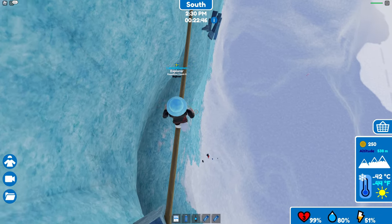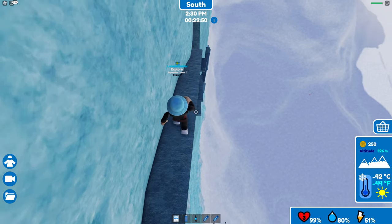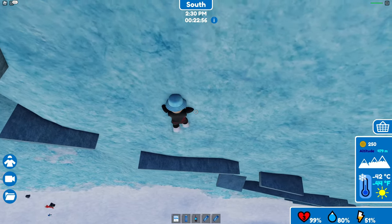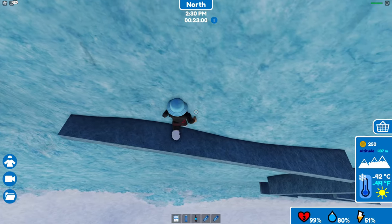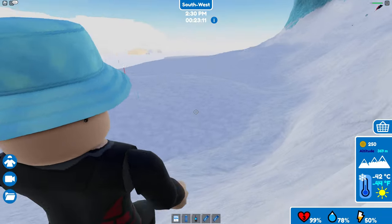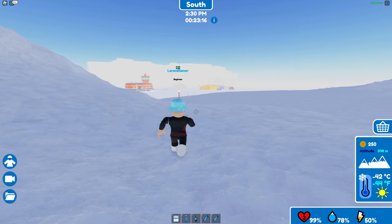Another tightrope — a little bit close there again. It seems like we're going down. The south pole is not on the mountains, so we shouldn't need to get that far up. And base camp — we have base camp number two!